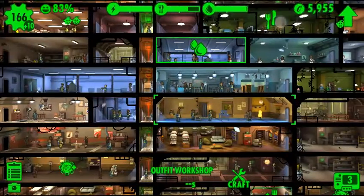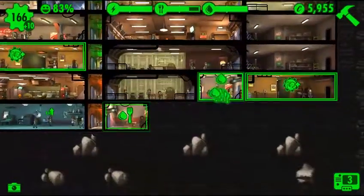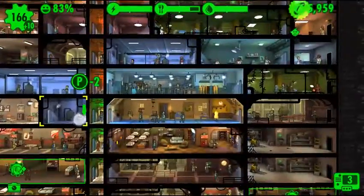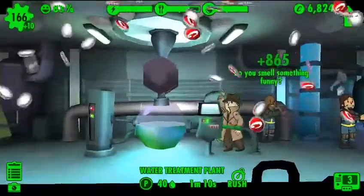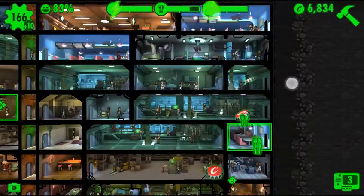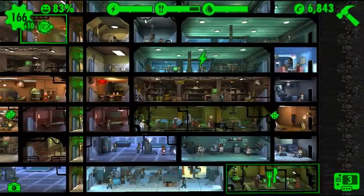There are too many dwellers waiting in line — we should probably bring some of them in. The mysterious stranger just showed up, so I'm going to look for him real quick. Yep, there he is — 865 caps! That was one of those times where it is well worth looking for him. It's always well worth looking for him, actually.